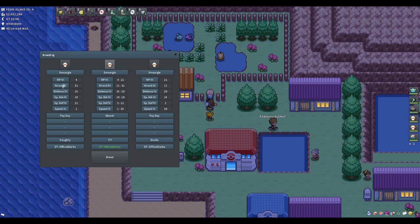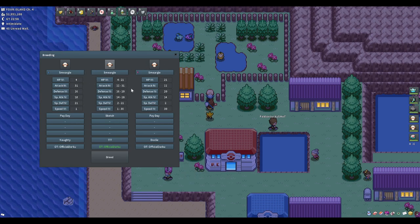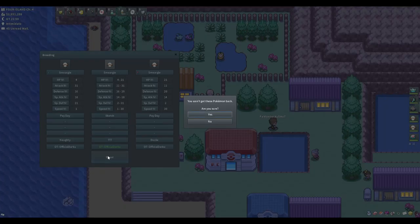There are items to change this — 31s are a big factor — we'll talk about that shortly. Once you've set it up, you click breed and it'll warn you that you won't get the parent Pokemon back. The mum and dad are completely consumed and deleted, and you'll only have the egg left.